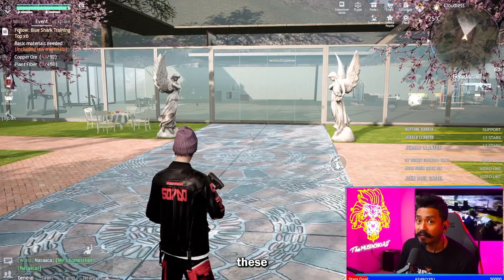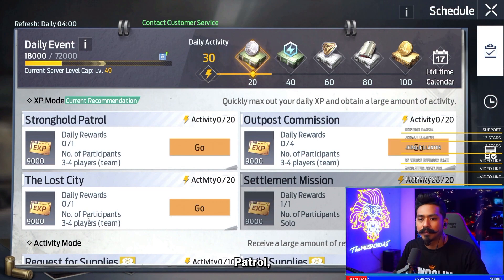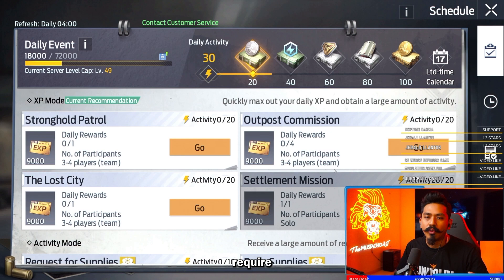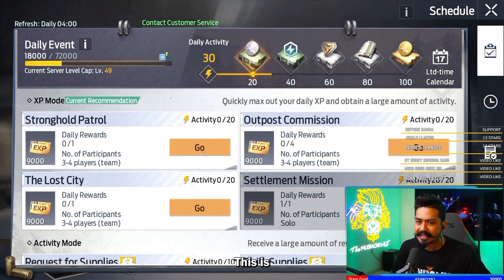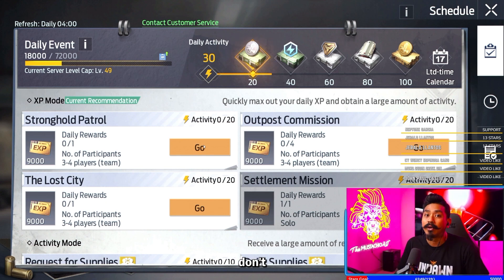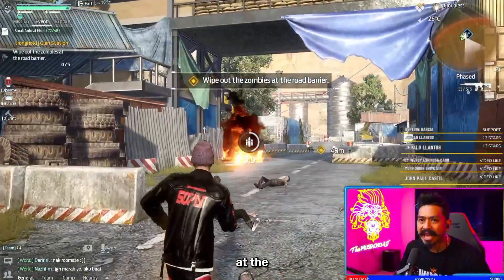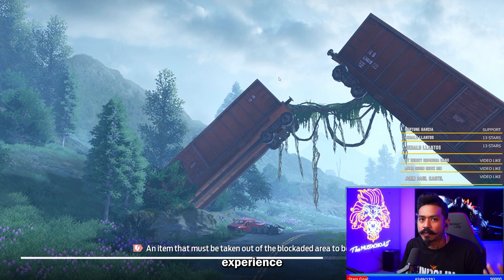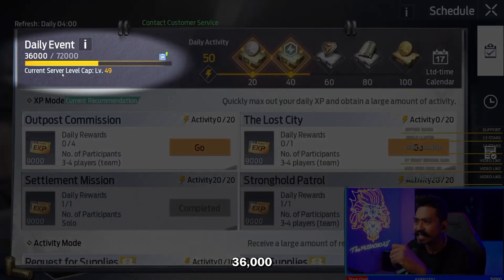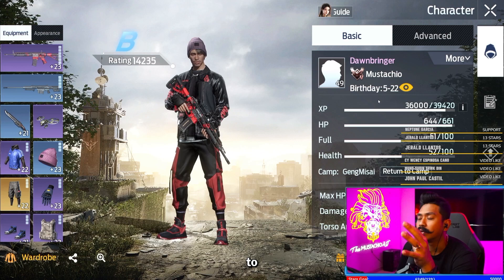I only need 39,000 XP — I don't even need to complete all of these missions to catch up with my maxed out level. Stronghold Patrol, Lost City, Outburst Commission — all of these require a few players: minimum three, maximum four. You have to have a team. You might be thinking you don't have a friend — join a camp. If you join a camp, this process becomes so much easier. Stronghold Patrol complete — just like that, another 18,000 XP points. As you can see, I've got 36,000 XP points. I just need 3,000 more XP points. It's very easy to catch up with the server level.